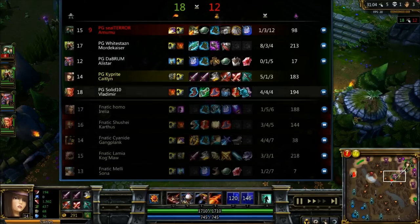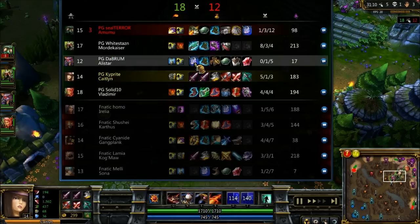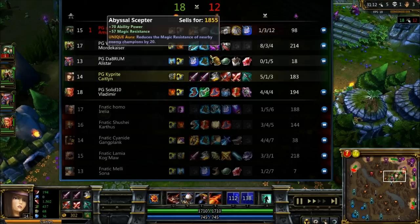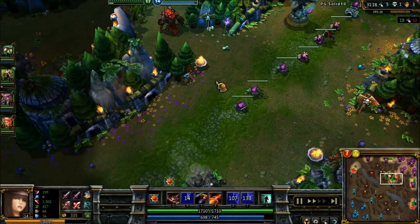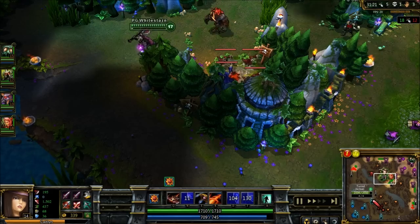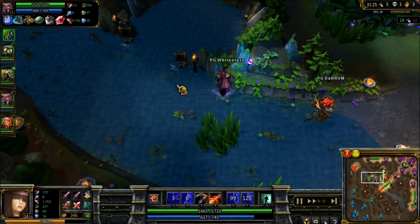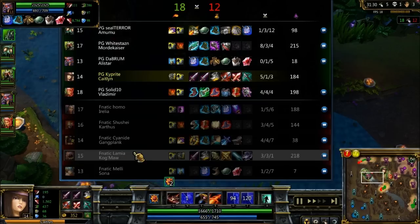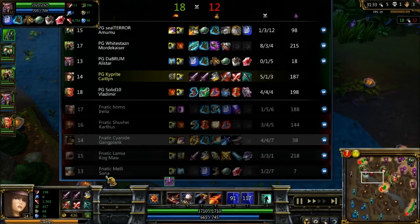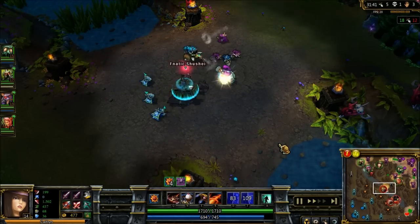The whole situation came about because they had no wards. And where are your wards now? They still don't have any wards. Amumu and Alistar should have sold their Philosopher's Stones since they don't have enough space — but they need wards. They did such a fantastic job of getting map control and having vision this entire game, and no wards just cost them that teamfight. The enemy team has a ton of damage output: the great single target of Kog'Maw, the great AoE of Karthus, Gangplank, and Sona, with the assassination ability of Irelia. They just allowed them to get a perfect engage.